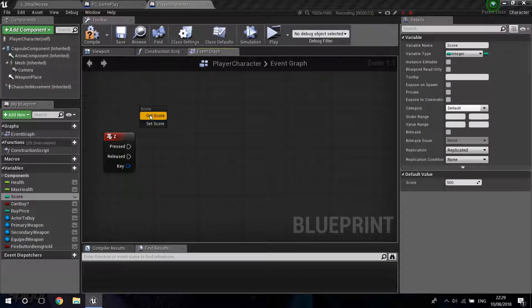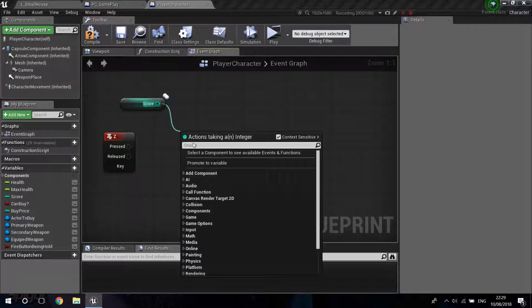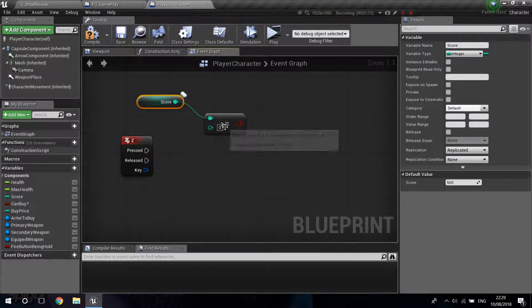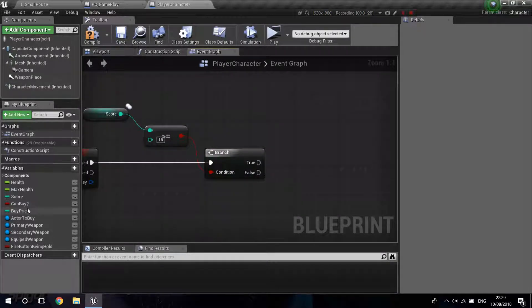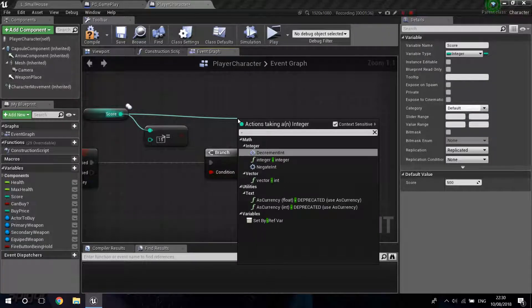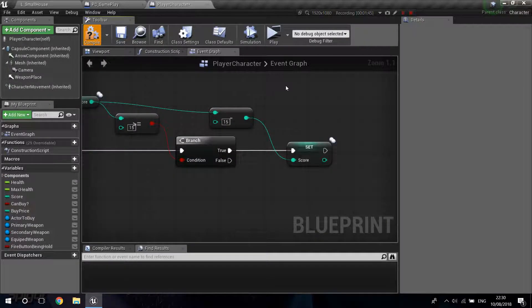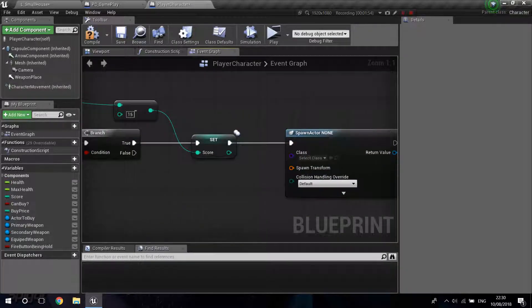When you press Z, we're going to check our score. Basically, every trap you put down is going to remove some score from your pool. I'm going to check if my score is bigger than or equal to the price — I'll make it 15 so it's easier to test. I'm going to create a branch, and if it's true, I'm going to set the score to score minus 15, then update the score, and then spawn a new actor from class.